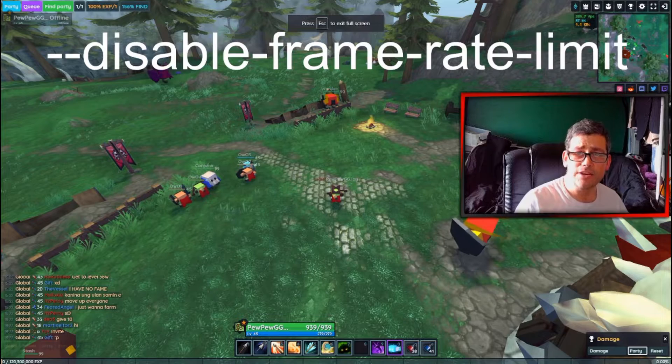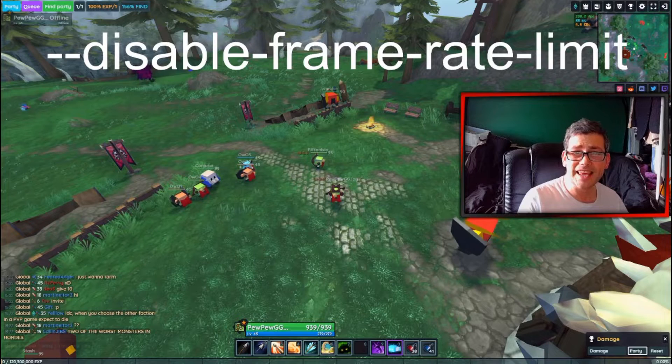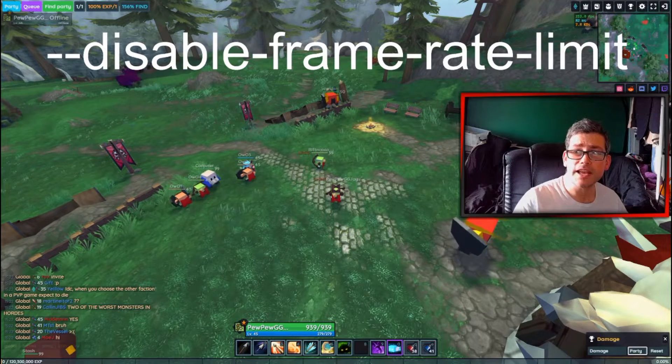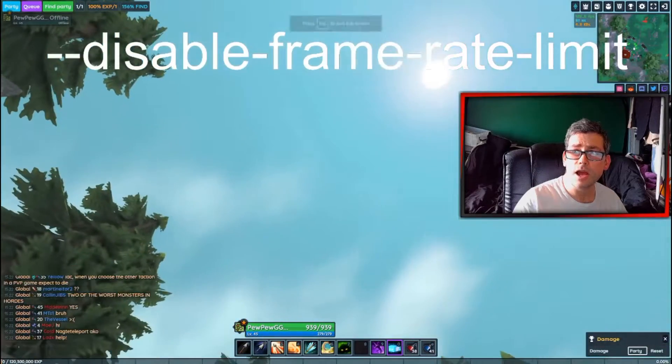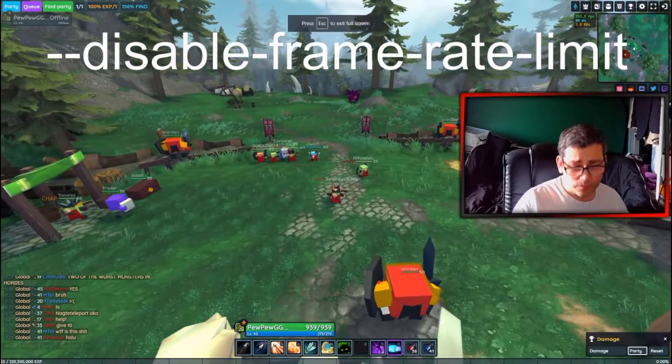If you're having any troubles doing this, delete that shortcut, make a new shortcut, and do it again — rinse and repeat till it works. It does work; as you can see I'm running at a steady 250-220, and looking at the sky I'm hitting five to six hundred FPS.